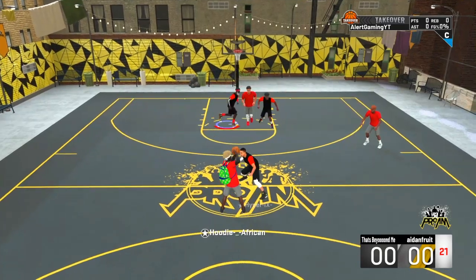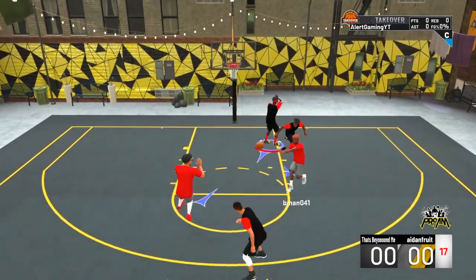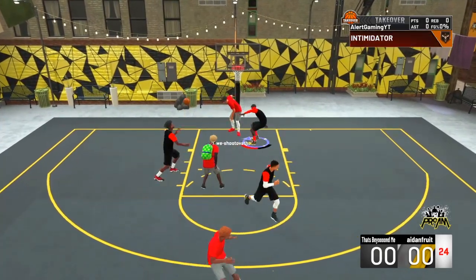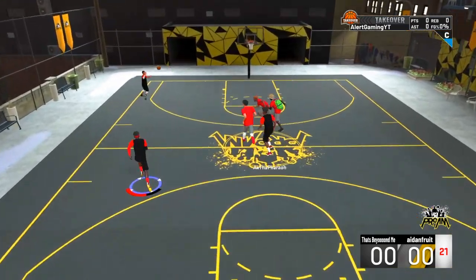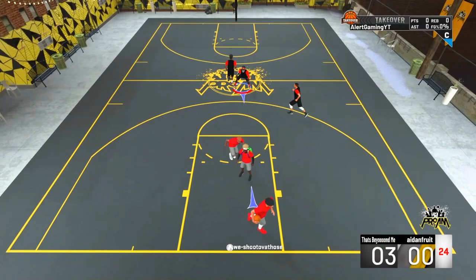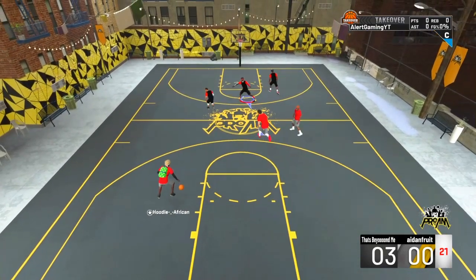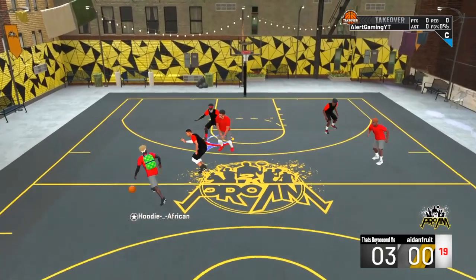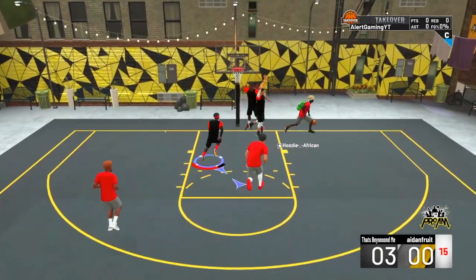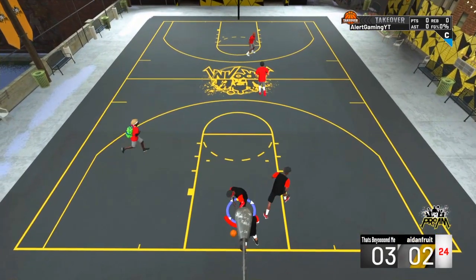For game one we are going up against The Finisher — he's a straight slasher. He tries to dunk on me but I stop him. As you can see, I only have one defensive badge and that's Intimidator on bronze. I love Intimidator — it made me stop his animation from finishing that dunk.